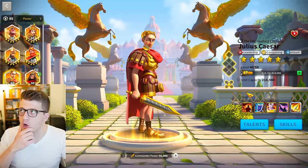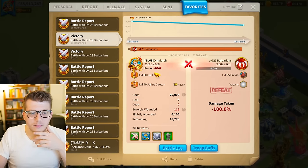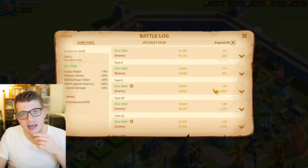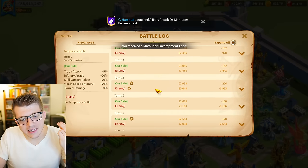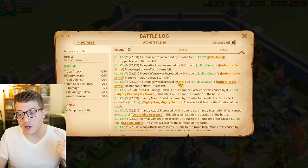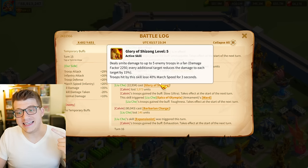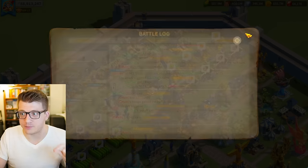I thought that could be possible, so I ran a couple of tests — threw a Horn of Fury on my Liuche and put Julius Caesar behind him. Our first active skill casts on turn 9, Caesar casts on turn 11, and then Liuche casts again on turn 15, meaning he still has the attack buff, defense buff, and 30% all damage buff from Julius Caesar. So he casts his active skill with 50% all damage including the relic — absolutely insane.